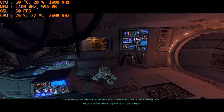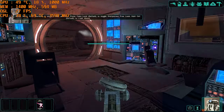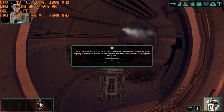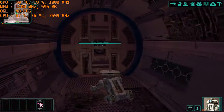Return to this location at any time to skip the prologue. Press W, A, S, D to move. You have new quests. To view your quests, you'll be able to use it.